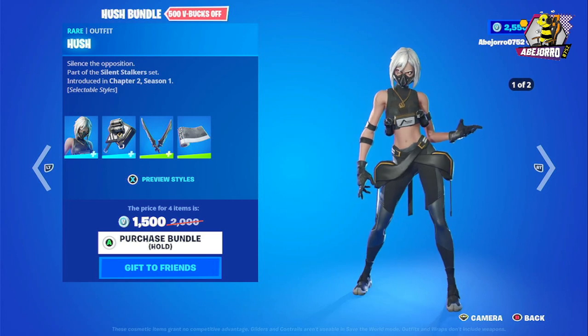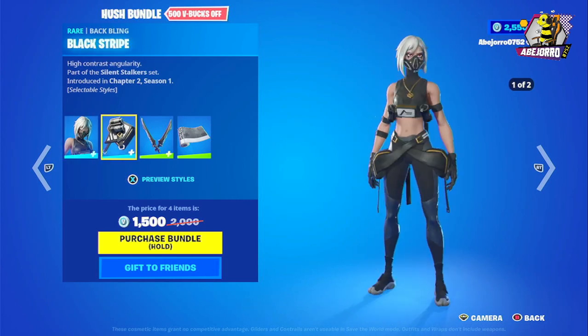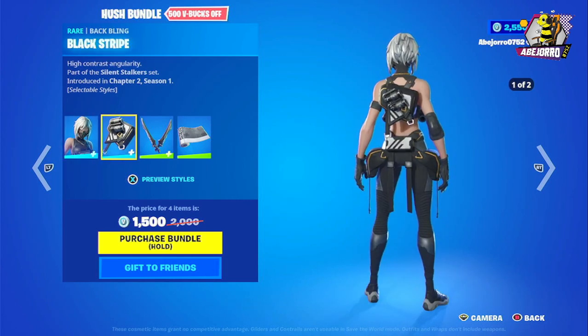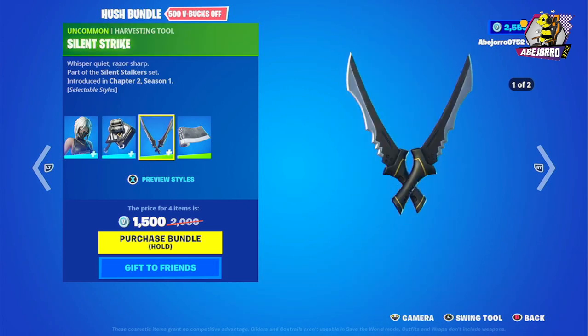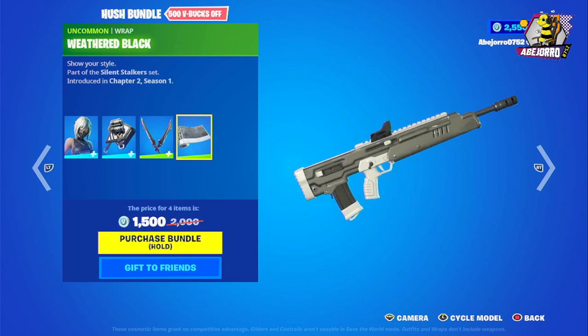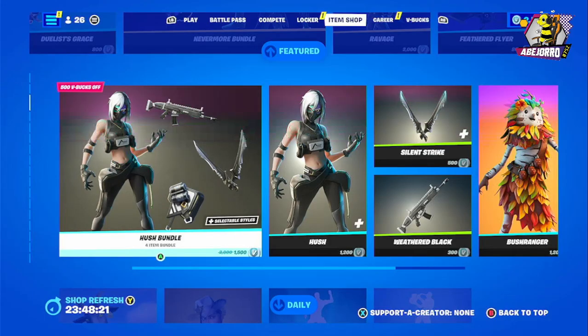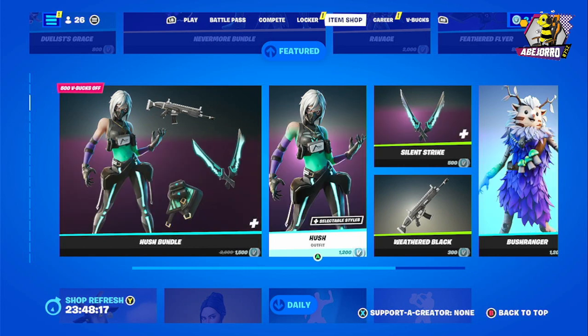Now let's take a look at the Hush Bundle — she's in two different styles. The back bling also comes in two different styles. And the harvesting tool, the Silent Strike, also in two different styles. Then we have the glider, the Weather Black.